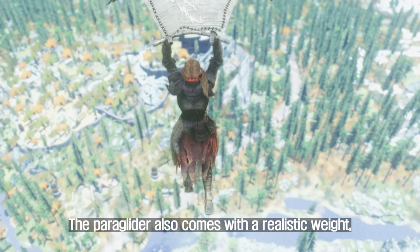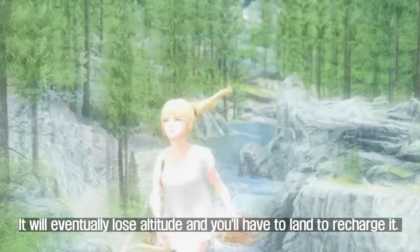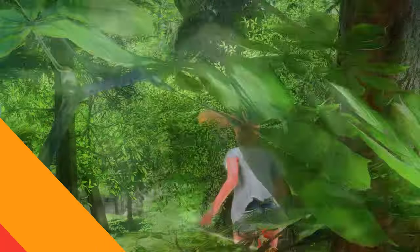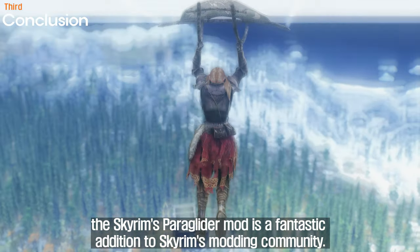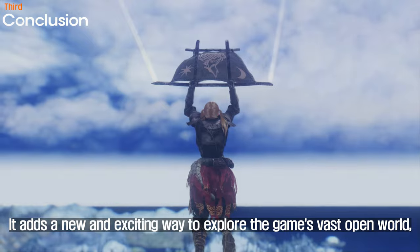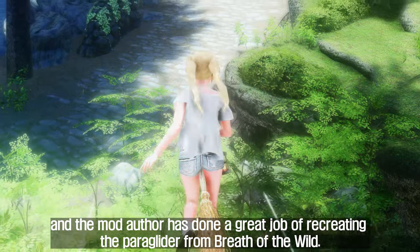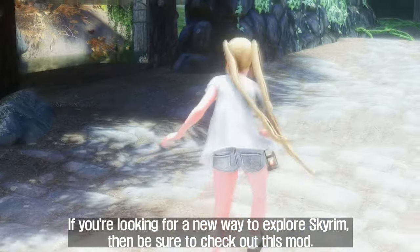The paraglider also comes with a realistic weight, which means that you won't be able to use it indefinitely. It will eventually lose altitude, and you'll have to land to recharge it. The Skyrim's Paraglider mod is a fantastic addition to Skyrim's modding community. It adds a new and exciting way to explore the game's vast open world, and the mod author has done a great job of recreating the paraglider from Breath of the Wild. If you're looking for a new way to explore Skyrim, then be sure to check out this mod.